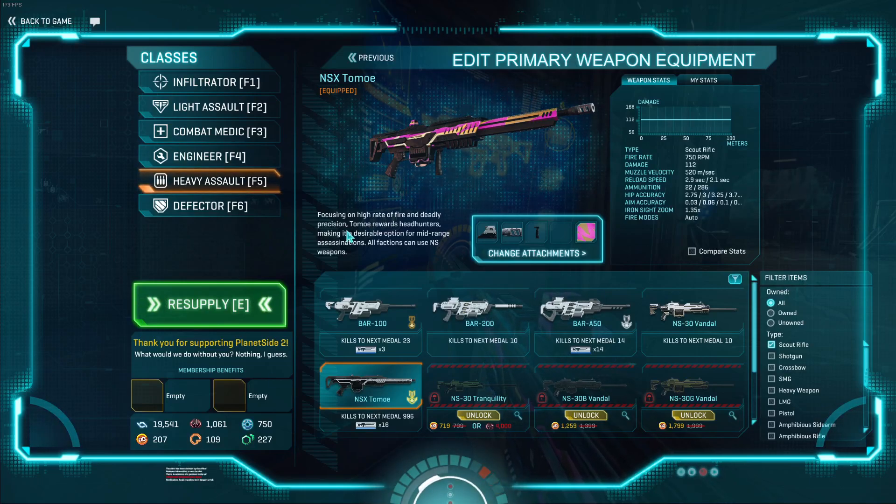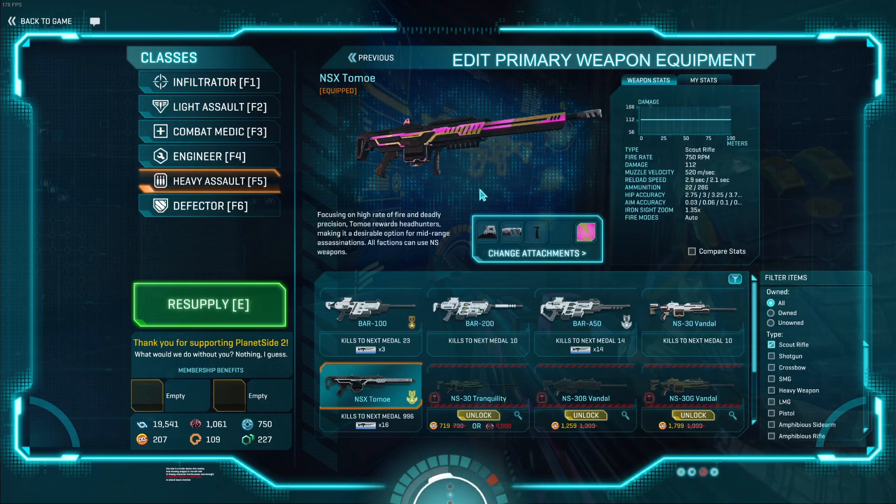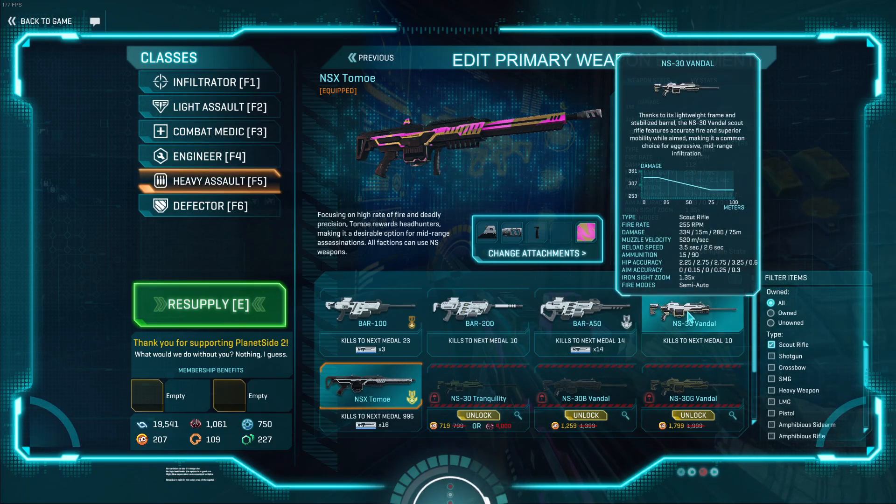Today we're going to be talking about the NSX Tomo scout rifle, available to all factions. All said and done, it's a relatively all right weapon, but unfortunately is outshined by other scout rifles, most notably the Vandal. The Tomo is relatively unique in that it has absolutely no damage drop off — it always does 112 damage per bullet at all ranges. However, this is offset by a 2.5x headshot multiplier, making it a four-headshot kill at all ranges at 750 RPM. If you have the mechanical skill to click heads, it's a very nice scout rifle, but the Vandal will still generally outperform it.